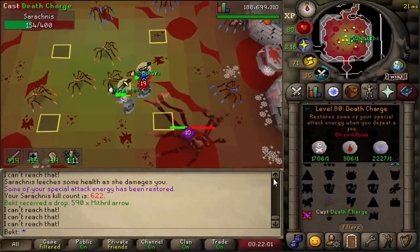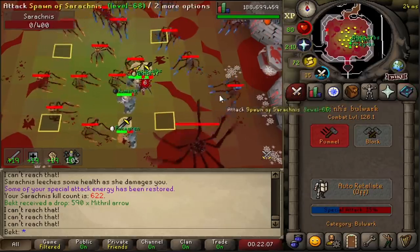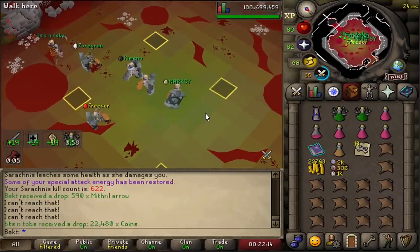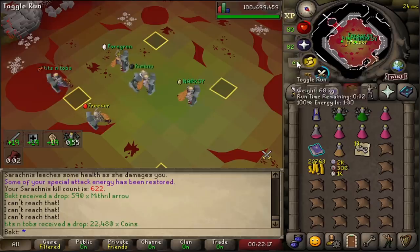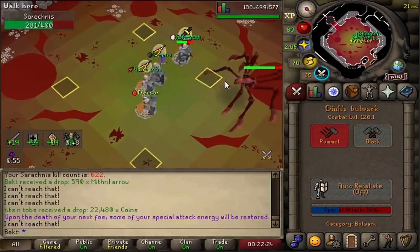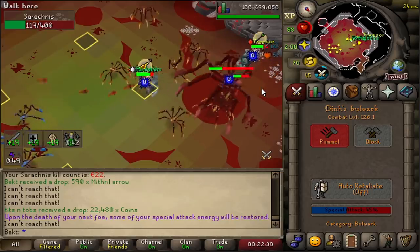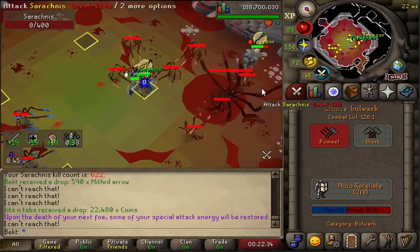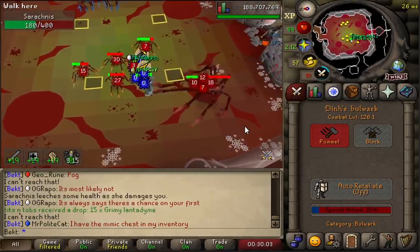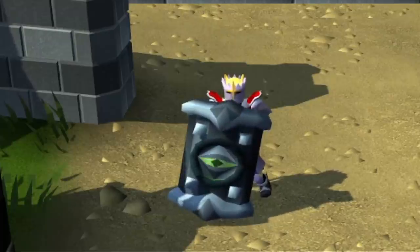The third place I tested it was Sarachnis. Normally you have to prayer-flick constantly - pray range when she freezes you, pray melee when you're in melee distance - and after 600 kills I find it really tricky and annoying. But with this new setup, because she's weak to crush, you can completely wreck her. It's slightly slower but instead of pray-flicking you can just pray mage the entire fight and pretty much AFK Sarachnis. In solos you last about five times longer than usual.